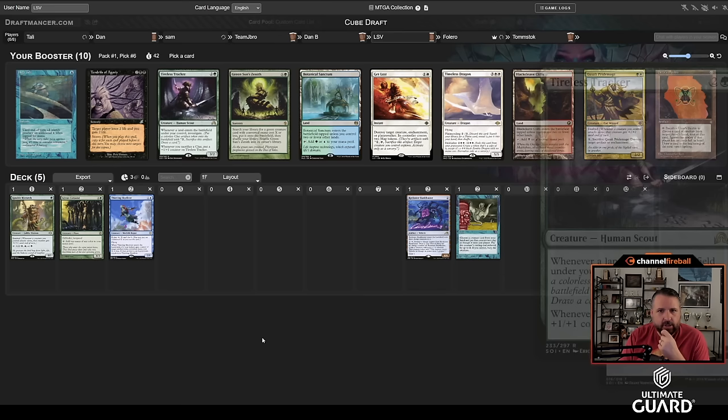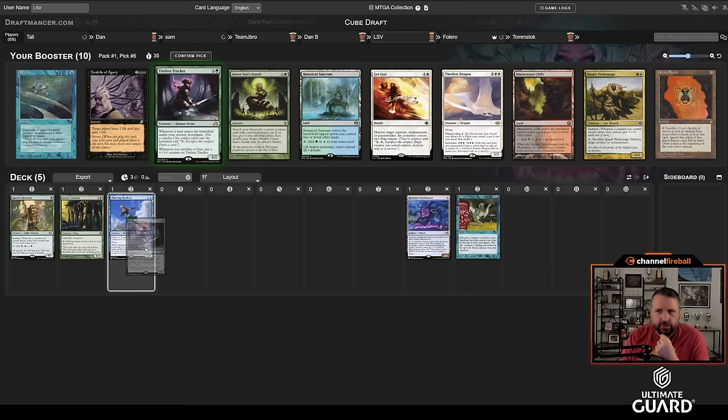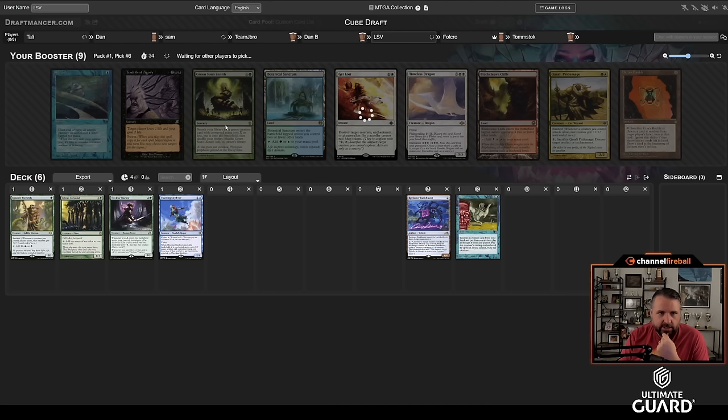There's a Green Sun's Zenith and a Tireless Tracker, and a blue-green land. I'm kind of in on Tireless Tracker — it works nicely with accelerants. We could also be opening the door to a Talarian Academy deck. Tracker and Bankbuster are a good start to that, and taking good green cards out of every pack is pretty nice. Last two cards are probably High Tide and Tendrils, but this is a pretty solid start.